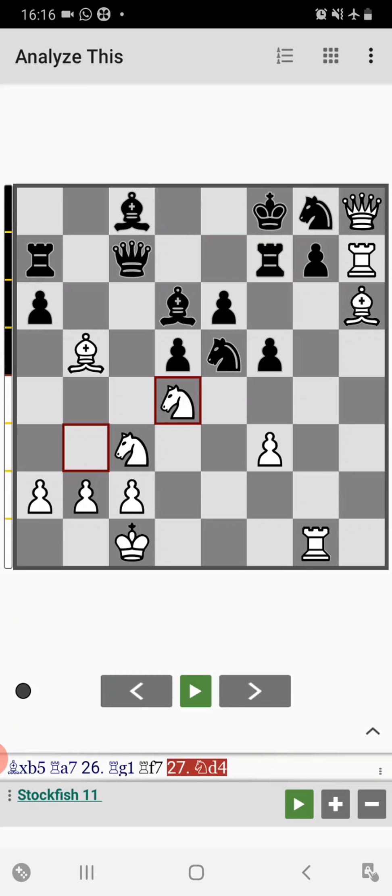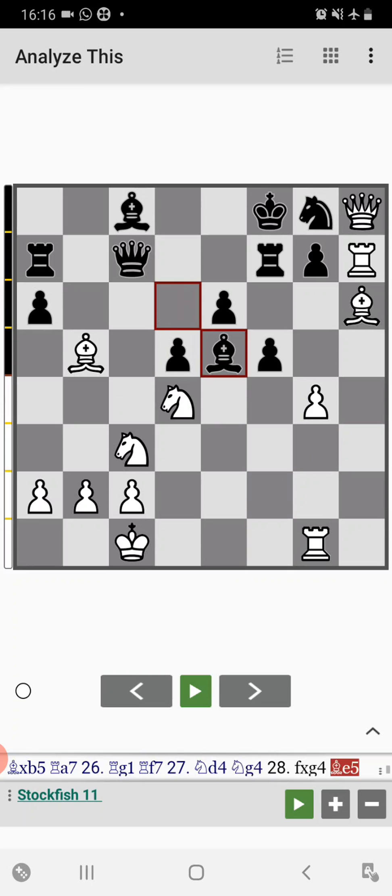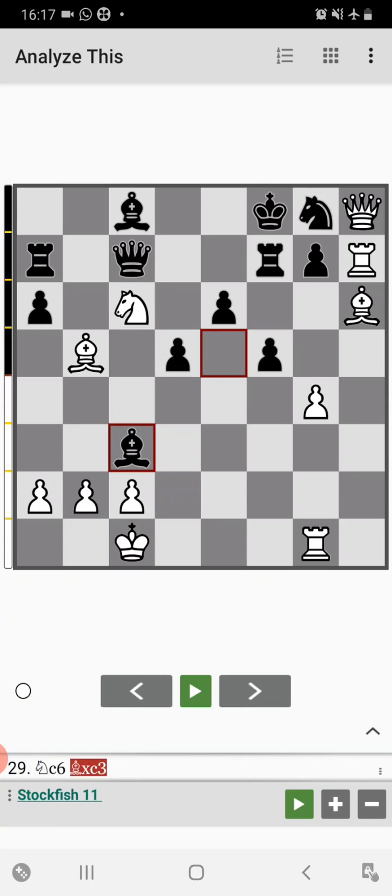Knight to g4 — Koblenz gives back this piece hoping to close the open g-file. So Tal captures this. Then comes bishop to b5, knight to c6, bishop to e3 by Tal, and then comes d4.